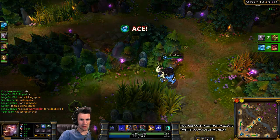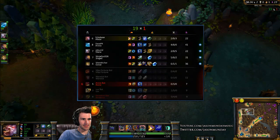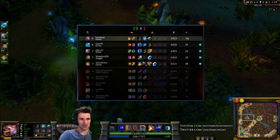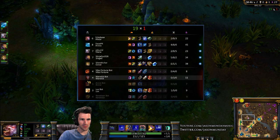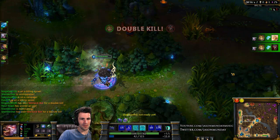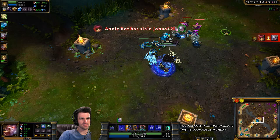Helping gank your lane is very important because it can help them win their lane very easily. Ace! — that means all of the enemy players are dead at the same time. When you press Tab you can see everyone's name, their level, summoner name, what items they have, how many minion kills they have, and their scores. When they're white like that, it means you can see them somewhere on the minimap.